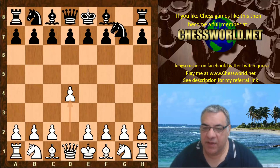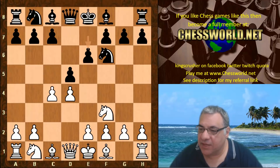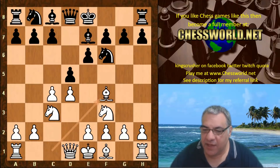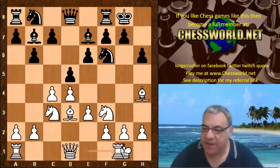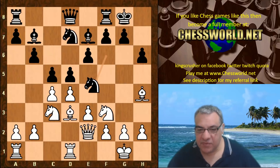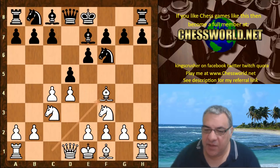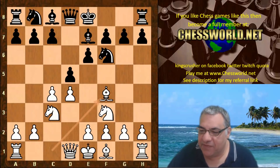d4 for Magnus, we have Nf6, Nf3, d5, c4, e6 — so Queen's Gambit Declined territory at the moment. Nc3, Be7. Another popular move in the book is c6. We see Bishop e7, Bishop f4 — the most popular move is Bishop g5 here. This is called the Queen's Gambit Declined with Bishop f4 instead of Bishop g5, so black castles.